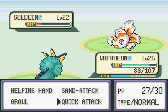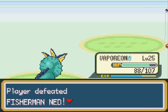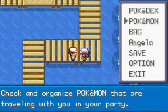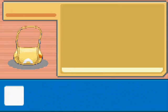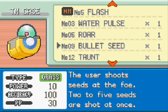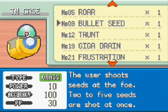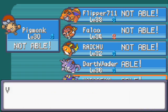I could teach Vaporeon some TMs. I'm pretty sure I got a Water-type TM from the second gym, the Water one in Cerulean City. Let me check my TM case. We've got Water Pulse — Power 60, Accuracy 100, PP 20. That sounds pretty decent. I'll teach that to Vaporeon.